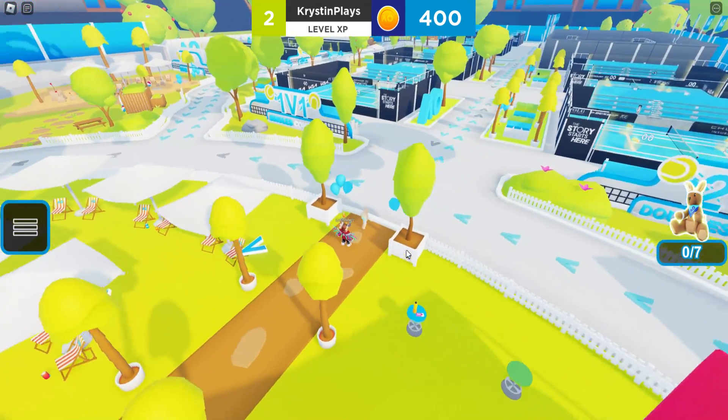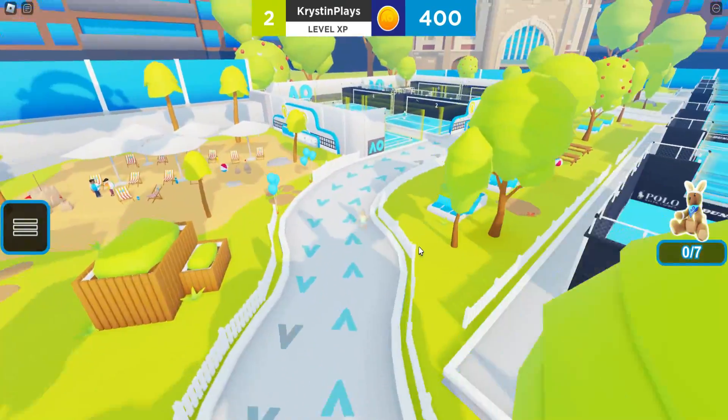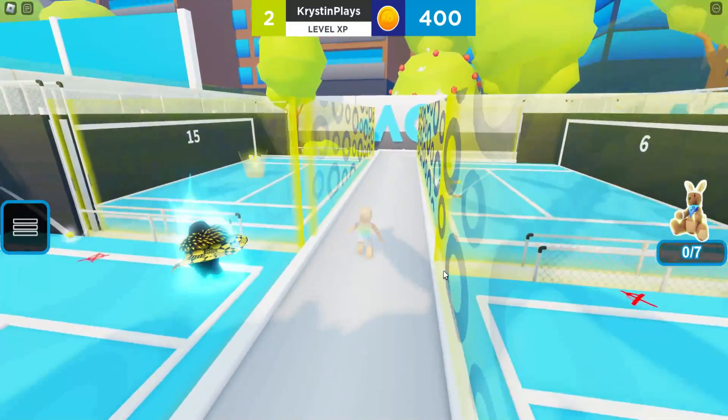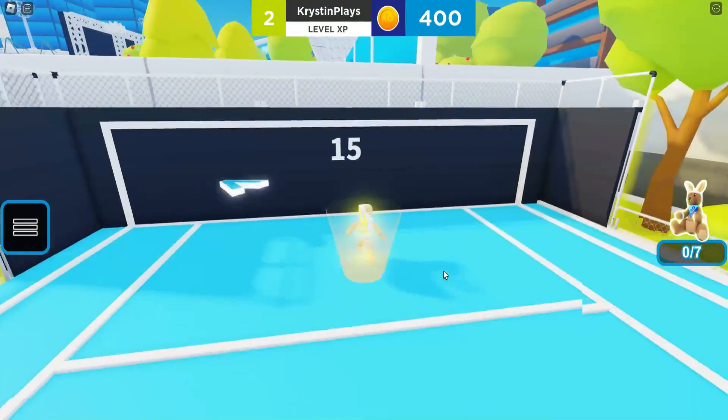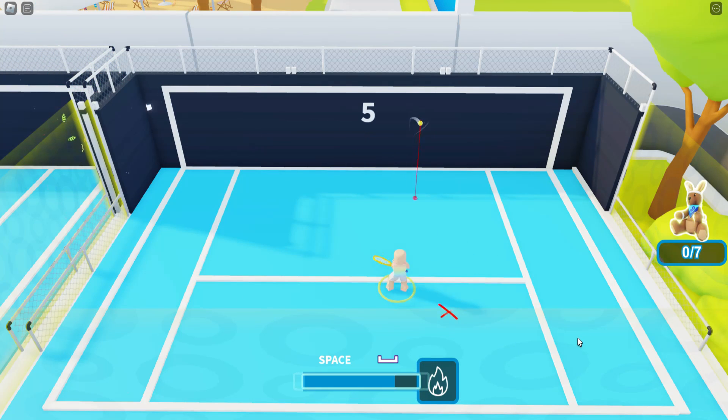Once you load into the game, follow where I go, over here to the left. First, go behind the tennis courts to the wall practice area. Join any of the courts that are available over where it says join. You're going to need to hit the wall 20 times per session.